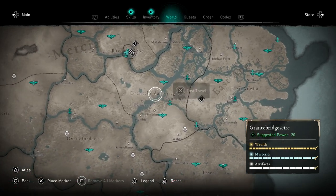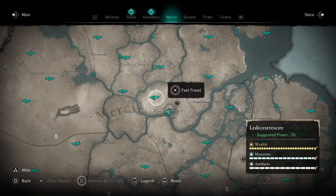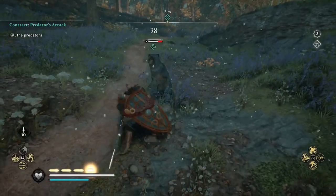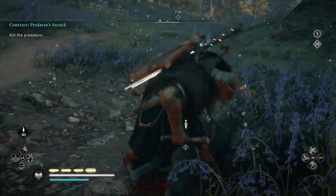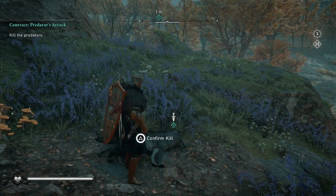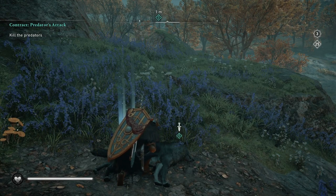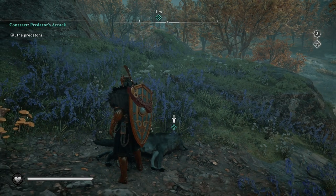We're starting with the Predator Attack contract, which is very simple. It's usually a wolf or bear — you just take it out quickly. Sometimes it's surrounded by other creatures, so take those out first to avoid interference. Once you defeat the predator, check the body and you'll get the opal reward. Being a daily, it gives you five opals.